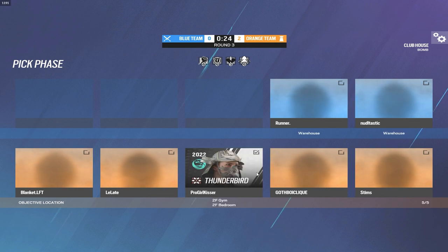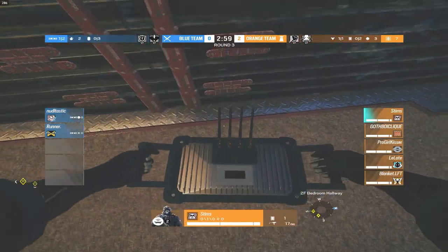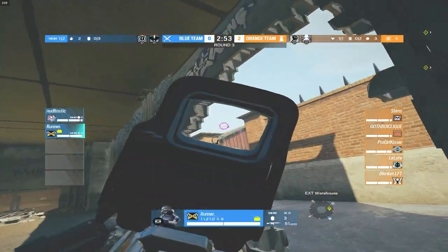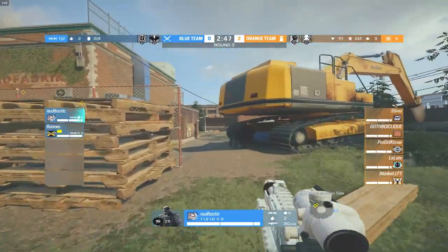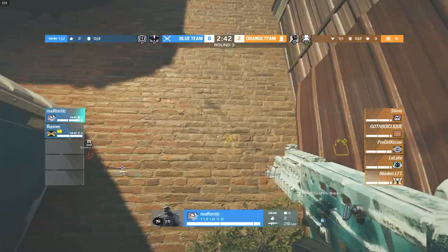Round three starting. Since the defenders — the plat players — won the first two bomb sites, they're heading to that third site now, which could be a little easier for the two champs. We'll see how they choose to attack. Noodle brings the Sledge and Runner has the IQ with the G8 — love to see the G8 in play.